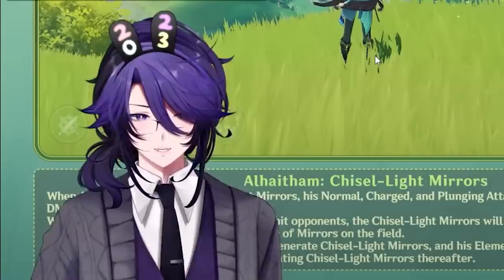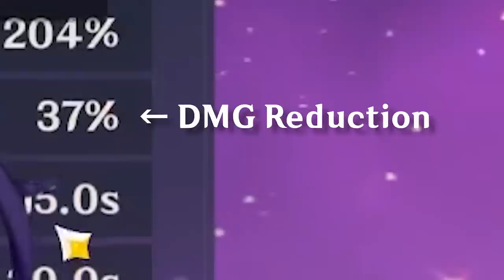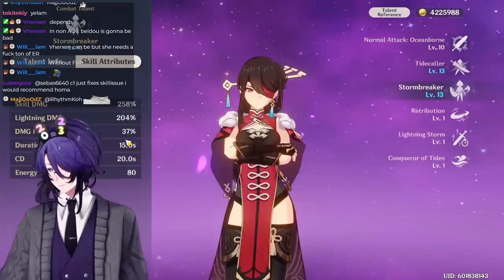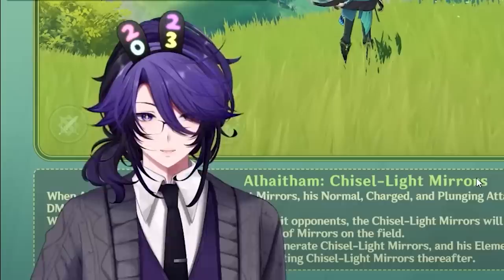His best Electro support might be Beidou — her Ult gives damage reduction and chains lightning to nearby enemies. At higher talent levels, Beidou's Ult gives the team around 37% damage reduction, which is equal to about 2,500 defense — it's insane, you'd need minimal healing. You probably can't run Beidou as the solo Electro though; you'd need Al-Haitham plus a Dendro character plus Fischl and Beidou.